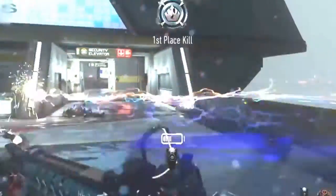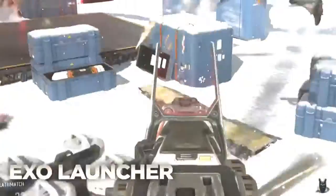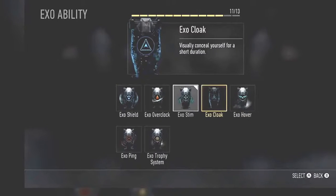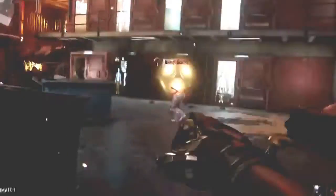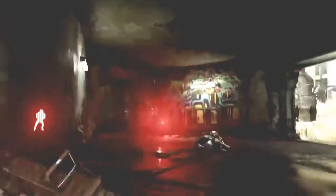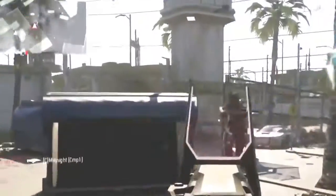Going on to the first exo ability, we do see the Exo Cloak, allowing your character to visually conceal yourself for a short duration of time. We have seen this in other game franchises, but I'm not going to get into that — I don't want to see any fanboy comments down below, even though I probably will.